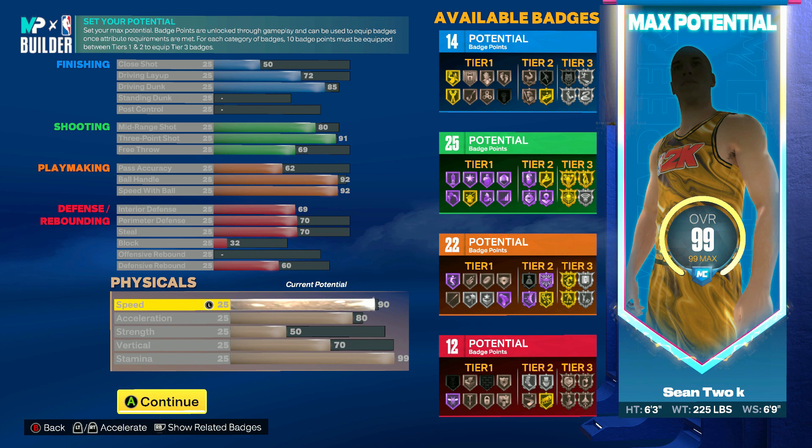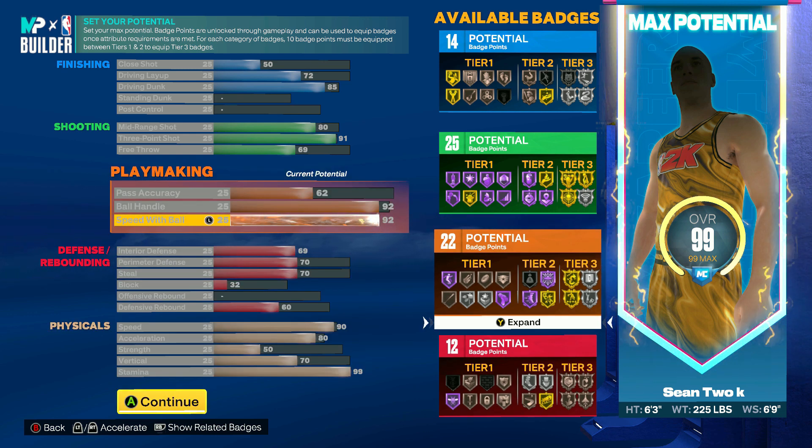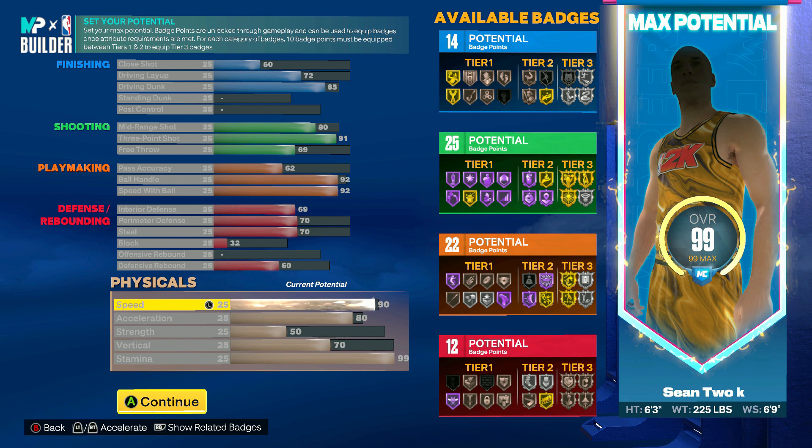For the physicals, we're not lacking at all. For the speed we have a 90 speed. You might be thinking why isn't your speed maxed out — because we have a 92 speed with ball. Speed is most important when you have the ball in your hand, so that's why I only upgraded to a 90 speed. Speed without the ball will mostly just be running around the court on defense, so you really don't need it to be crazy high.